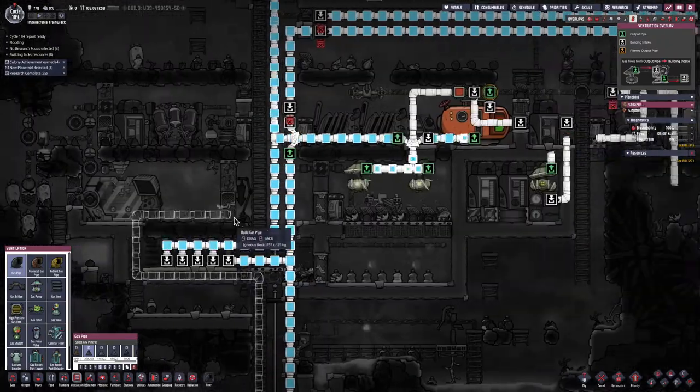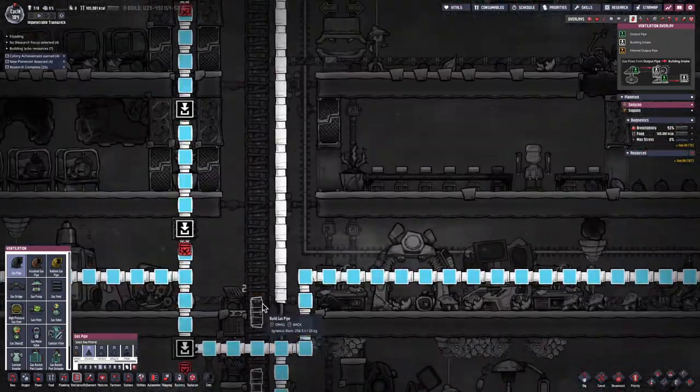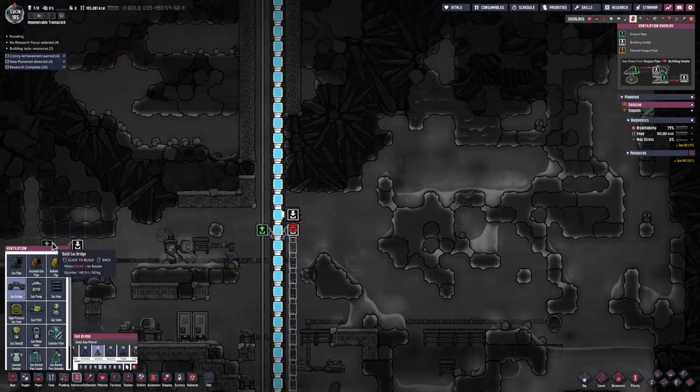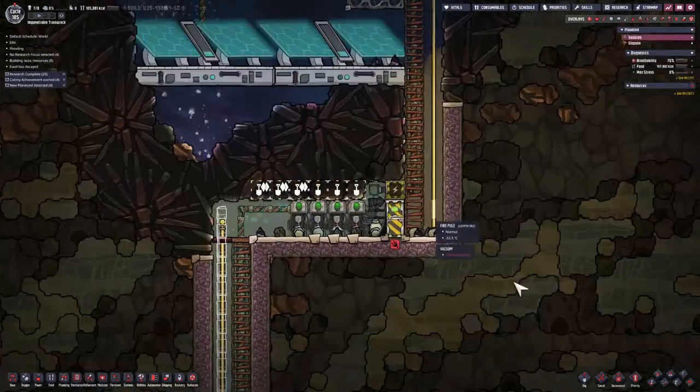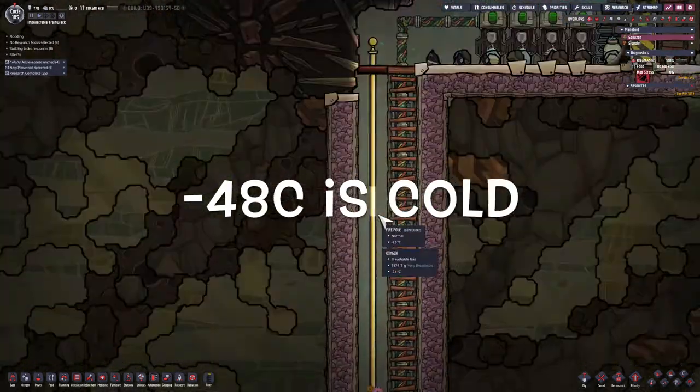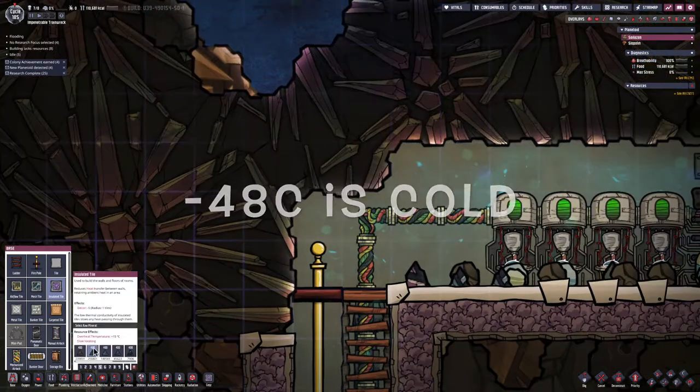I'm bringing the pipe up from that pump all the way to the top of my base where my rocket's going to be. I'm noticing I'm going to have a problem when I get to the top because it's extremely cold up there — anything below minus 48 is going to freeze carbon dioxide in its pipe, breaking the pipe.